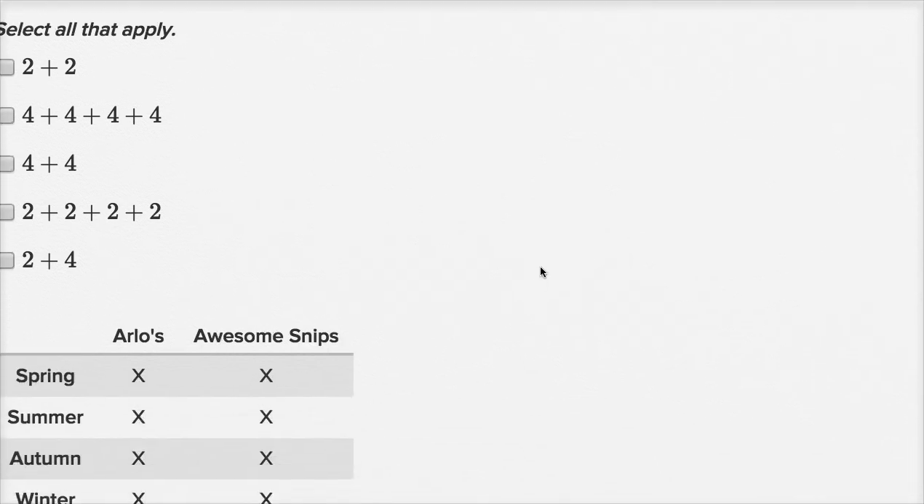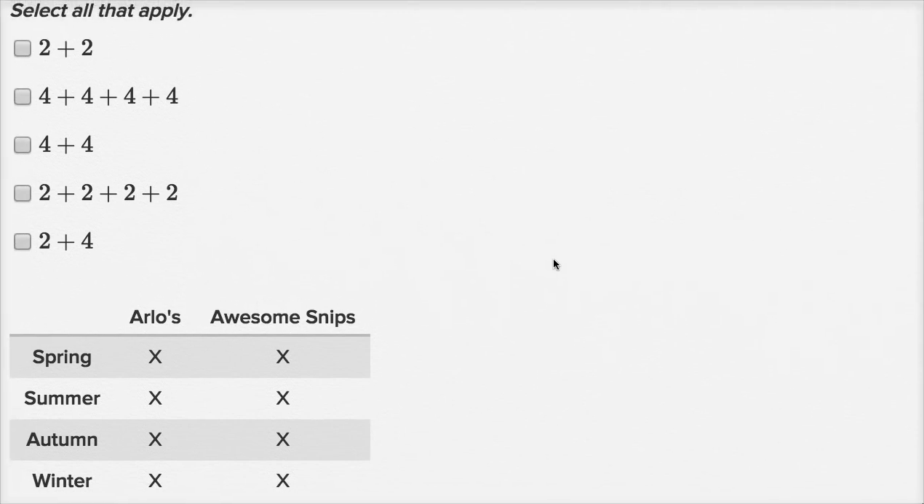They've made a little diagram for us right over here. There are four seasons in the year: spring, summer, autumn, and winter. Each season, Raphael gets two haircuts — one at Arlo's and one at Awesome Snips.